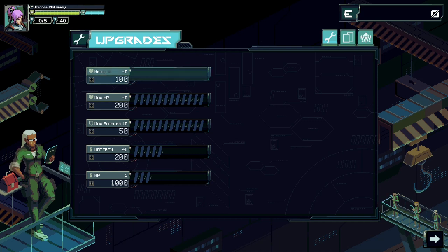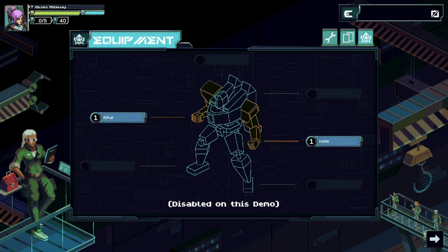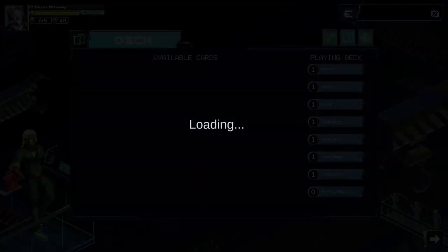Upgrades — I have no money so I assume I can't. Sorry if any mouse clicks are coming through, and also sorry if there's any rain coming through — it started raining basically as soon as I started this demo. Playing deck: Oh, do we have knife and rifle? Disabled on this demo. Okay, no customization. Battery pack, turbo boost, rocket, rocket, rocket, shield up, shield up, turbo boost. So this is my deck.